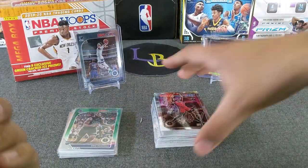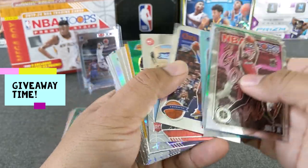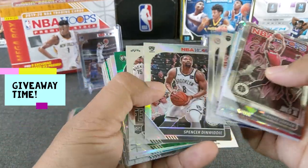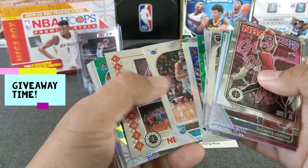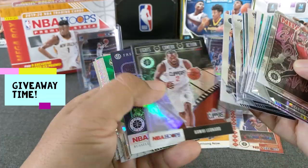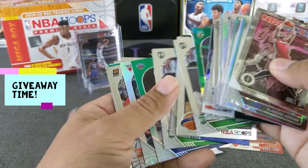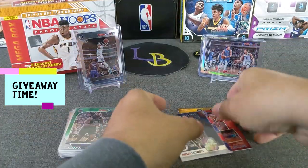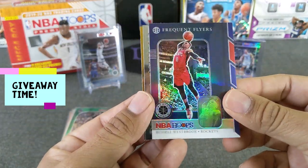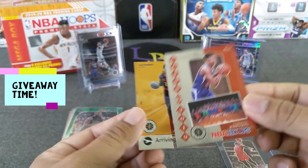Let's pick a cool giveaway for you guys. I'll put the Cam Reddish arriving now base. We got another color in here. Let's put the Cameron Johnson for Cameron Johnson fans. And we'll put a silver Westbrook on there — I think that should do it. Alright guys, this is the giveaway: the Westbrook silver frequent flyers, Cameron Johnson class of 2019, and the Cam Reddish arriving now. That is the giveaway.